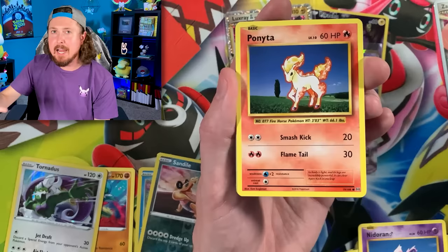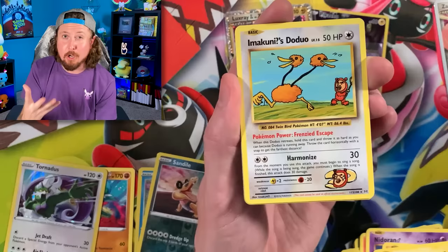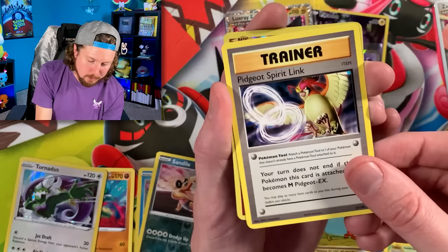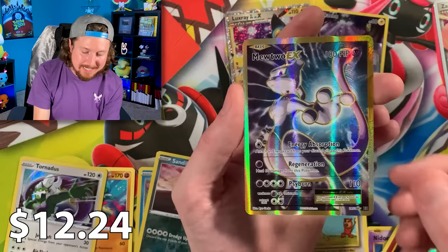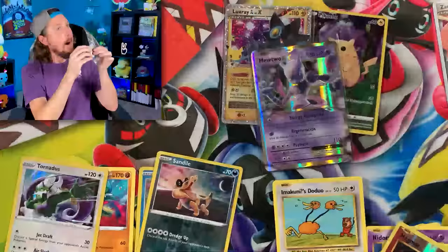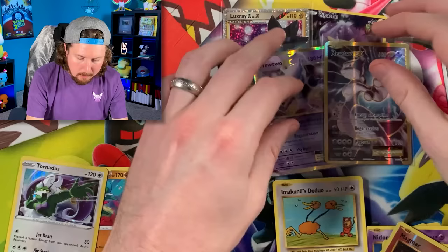We got a Doduo, which I know we need for the binder. And now you kind of crave to open up Pokemon Evolutions again. Going into a reverse holo Magmar and another Mewtwo — this time a full art Mewtwo EX with the gold border! Look at that, Breaking Family — Mewtwos back to back! There's the code card. Let's sleeve up our Mewtwo EX — right up there in the VIP section.